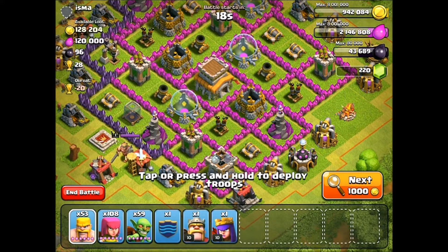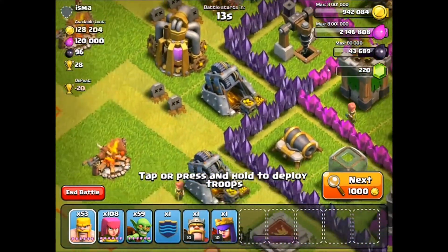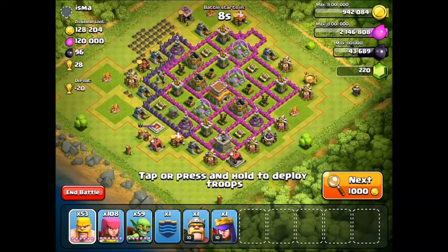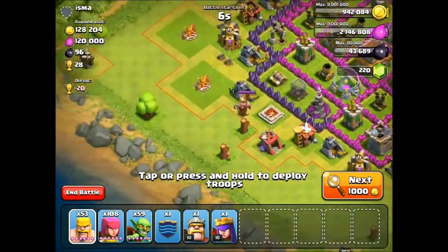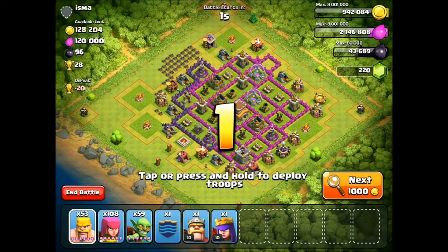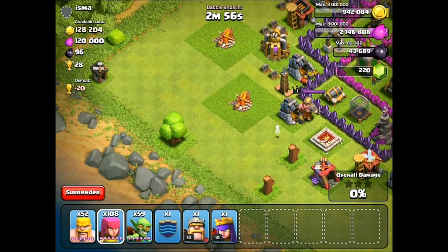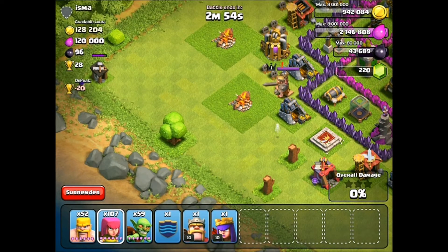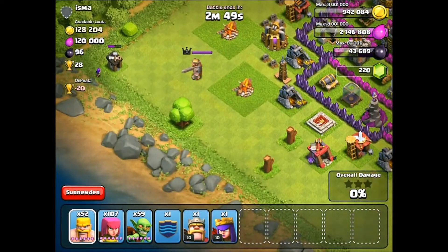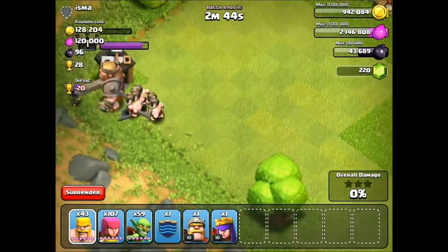We're here with the second raid of the day, and it looks like Isma here has all of his money and elixir in the collectors and mines. He's only got a king, so we should be able to easily lure him out with the freebies on the outside. I'm going to lure out his king — coming on down. There he goes. Only my king — he's the best.